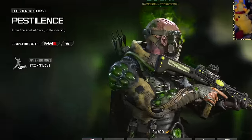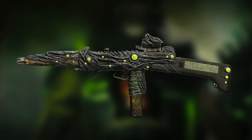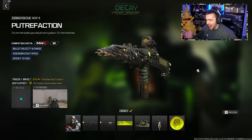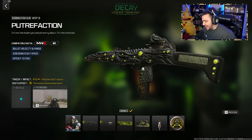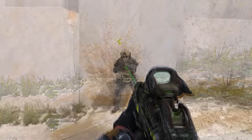Unfortunately, it doesn't have a unique finishing move. You also get one of the craziest weapons right now in this game, and it's for the WSP9. I get some crazy alien vibes from this. It actually looks like a MasterCraft, but it's not technically an official MasterCraft, so it doesn't have a unique inspect or anything like that. Although it does have tracers and a really cool death effect — it just melts the enemy.